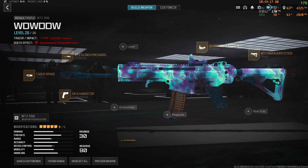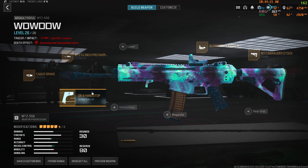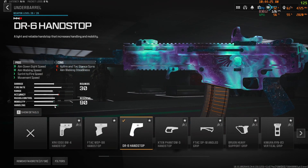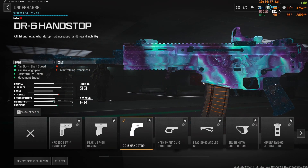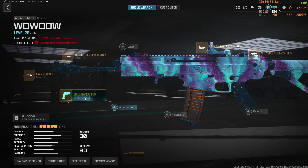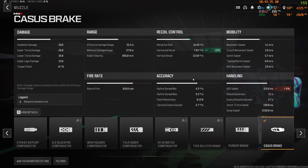This is definitely my favorite overall AR in this game. It's very solid. It shoots very fast and it has a fast TTK. We're going to start off with the DR-6 Hand Stop for aim and mobility, and the Casus Brake for some recoil control.